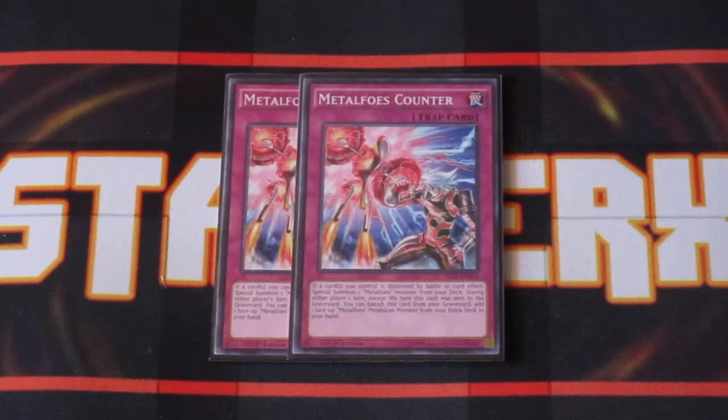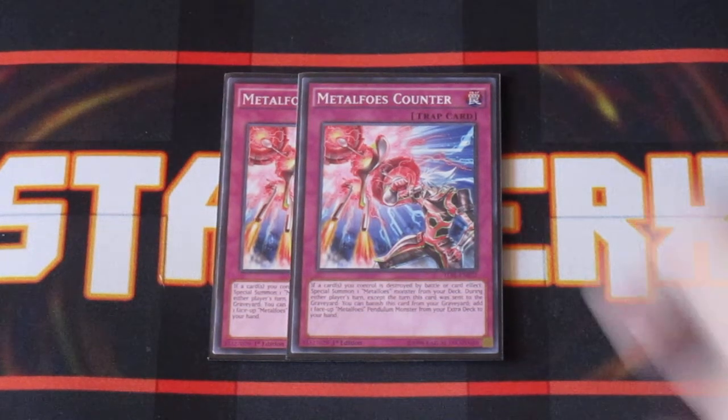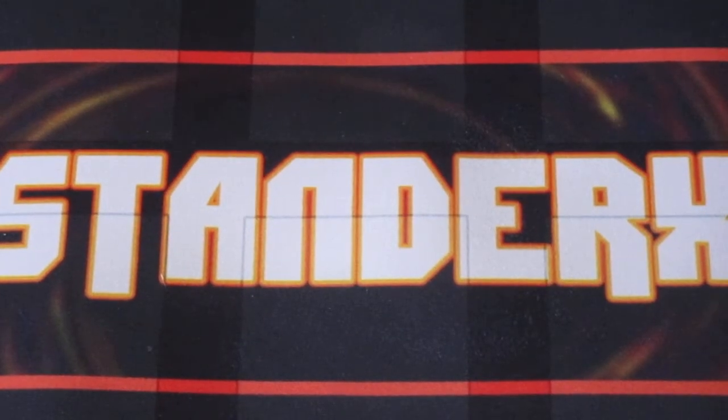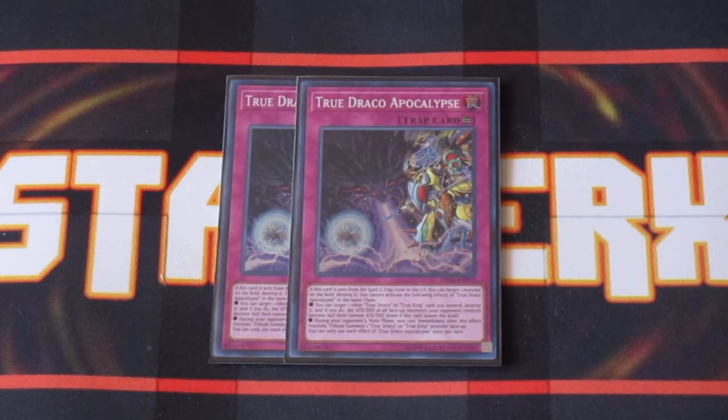We also have two copies of Metal Foes Counter. Metal Foes Counter basically triggers whenever any card on your field is destroyed by battle or card effects, turning you into a Floater and allowing you to Special Summon a Metal Foes Monster from your deck right to your field, which is awesome. While this card is in the graveyard, you can banish it and get a face-up Metal Foes Monster from your extra deck back into your hand. And then last but not least, two copies of True Draco Apocalypse — whenever this card hits the graveyard, you're targeting one of your opponent's monsters to destroy it. You can also destroy another True Draco card you have on the field and redirect your opponent's attacks, which is just huge.